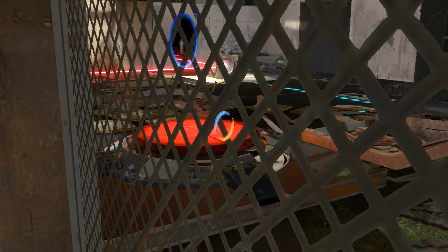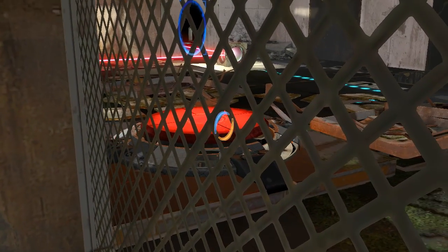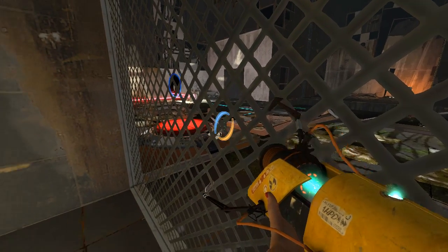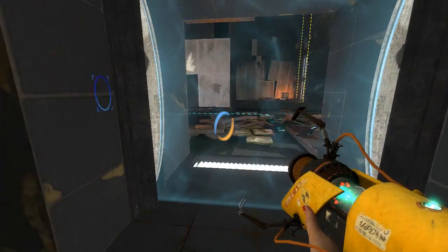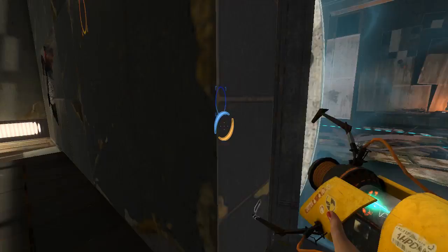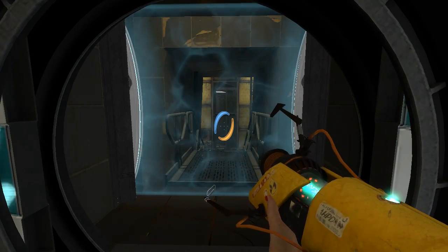People will often assume, as is the portal tradition, that every testing element has a purpose. And so people probably found this test difficult because they were trying to figure out what the purpose of this was. To be honest, I have no idea. I honestly don't know what the purpose of that is, other than to be a red herring. And that's actually an issue in my opinion — I don't think that there should be red herrings in a puzzle game like this. I solved it without using it, and I just did it again for y'all on camera. Thanks for watching, I will see you at the next broken test. Goodbye!